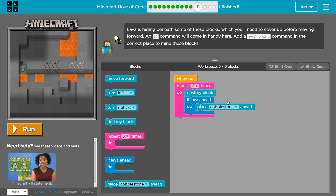If lava ahead, place a cobblestone. That sounds smart. We're asking the computer: hey, is there lava ahead? If so, place cobblestone. If there's not, the computer just skips to the bottom of the pink bracket.